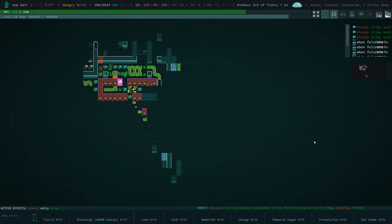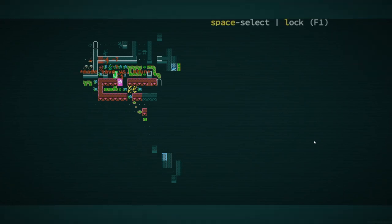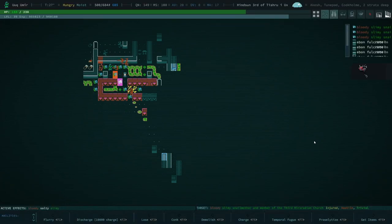You know what would be a really good thing for this right now? The geomagnetic disc. Because this has for sure pen, and it also hits multiple creatures at once. So the geomagnetic disc is gonna do work here, for sure.